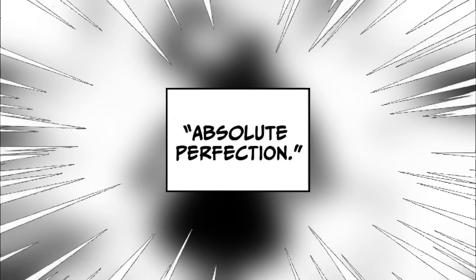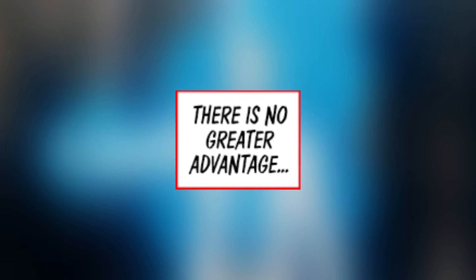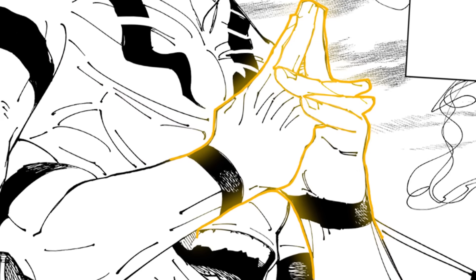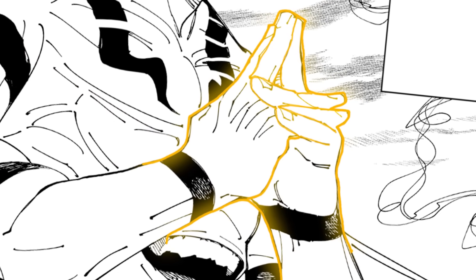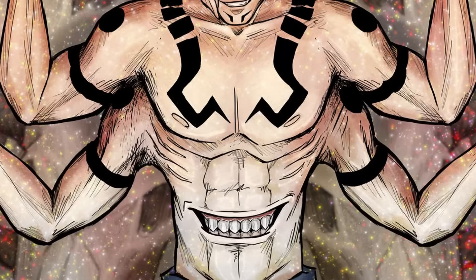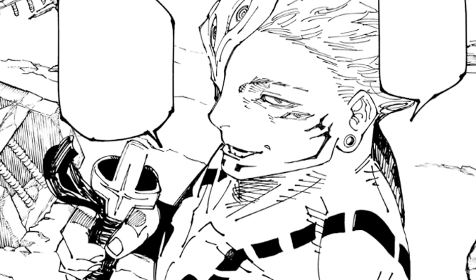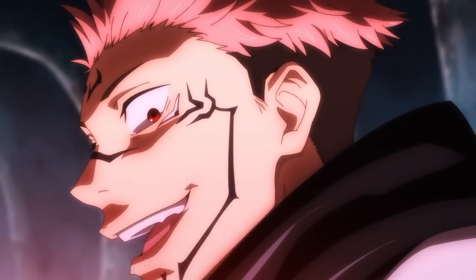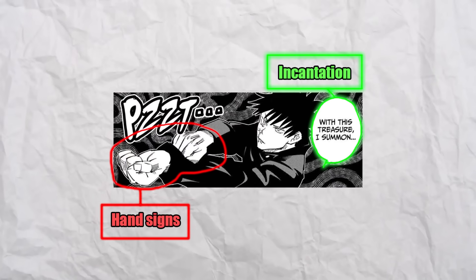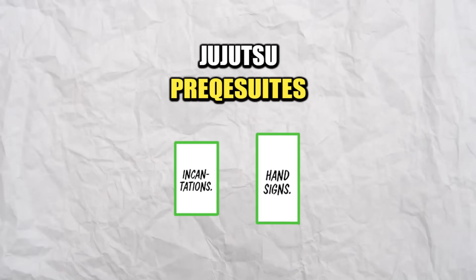Kashimo examines this form of Sakuna as absolute perfection, because as a jujutsu sorcerer, there's no greater advantage than having twice the amount of arms and mouths. Specifically with four arms, Sakuna can now do hand signs while simultaneously having his other two hands free for combat. And now having two mouths, Sakuna can chant incantations while simultaneously having another open mouth to talk or speak through. This is considered really powerful, since as we learned in the Gojo versus Sakuna fight, hand signs and incantations are a couple of the prerequisites to utilizing jujutsu.